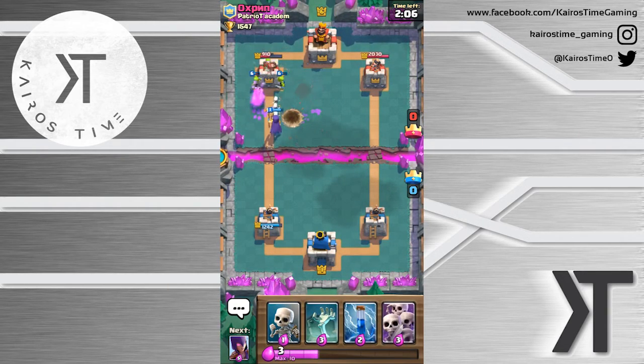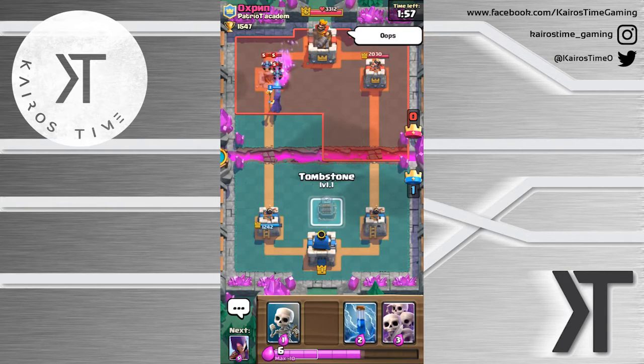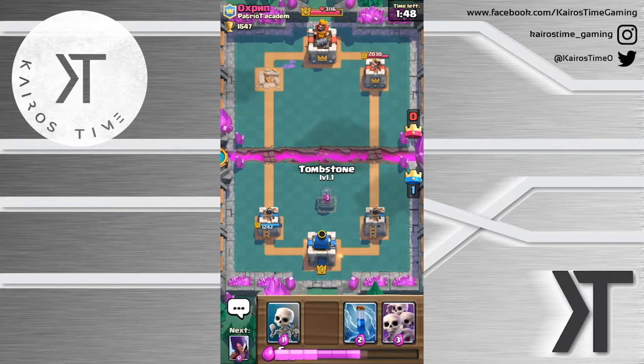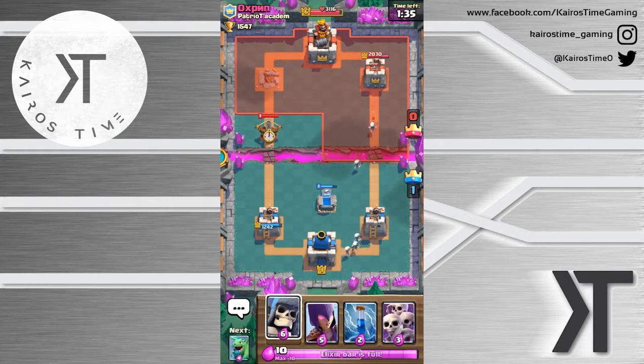Okay he does have that Inferno Tower. I'm going to do this Goblin Barrel because there's so much already going. His Zap does not take out my Goblin Barrel - I wonder what level Zap he has, because that gave me a tower! That's pretty good. We're just three-crowning guys - we're just three-crowning most of our opponents today. He said 'oops' - he made some sort of a mistake. It's most likely because of that Zap not being able to get rid of that Goblin Barrel.